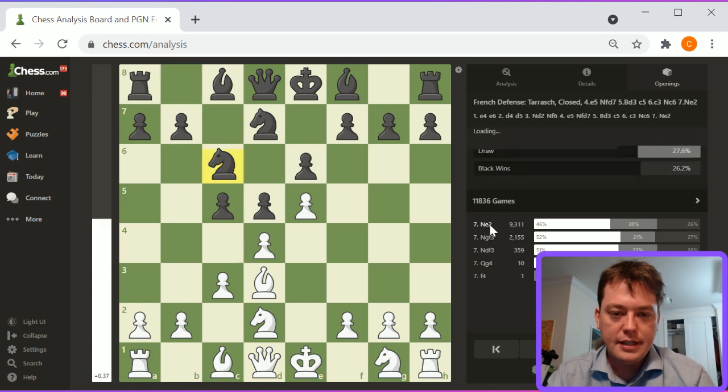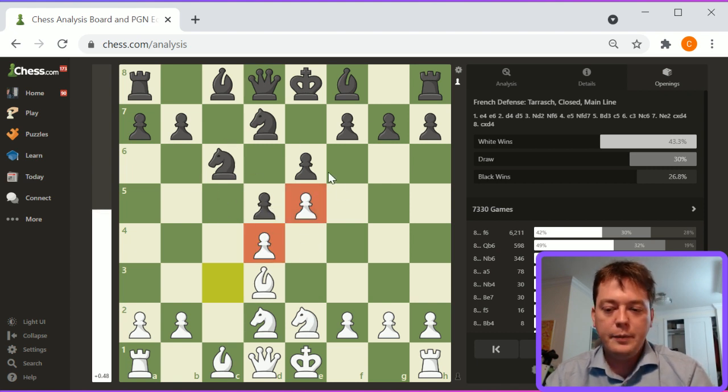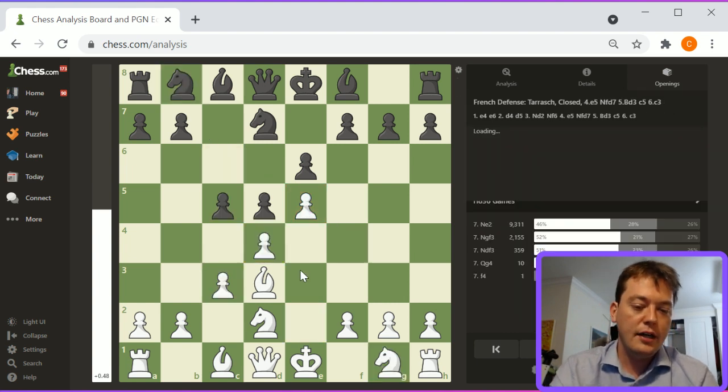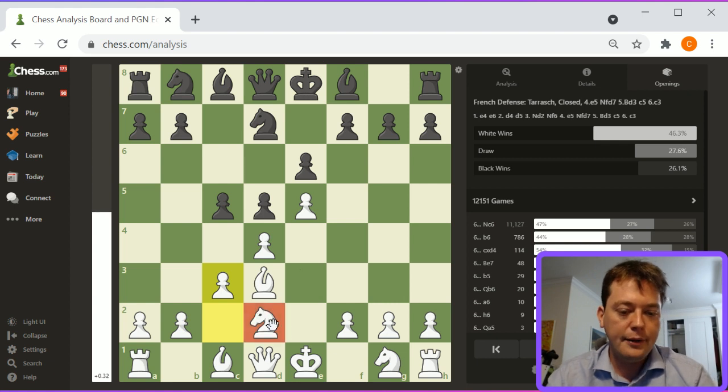Knight d2, c3, knight c6, knight e2, c takes d4, c takes d4. Here, white has this pawn structure with the c5 pawn having traded off for the c3 pawn. As 'Ideas Behind the Chess Opening' by Fine talks about, whether or not white can maintain the d4, e5 structure is really the important thing in determining how well a French opening went. With knight d2, there's efficiency in that after e5, knight e7, c3 can be comfortably played without the knight on c3.